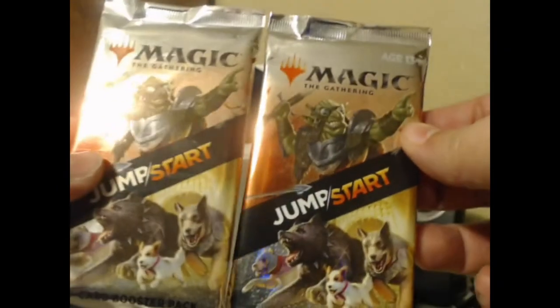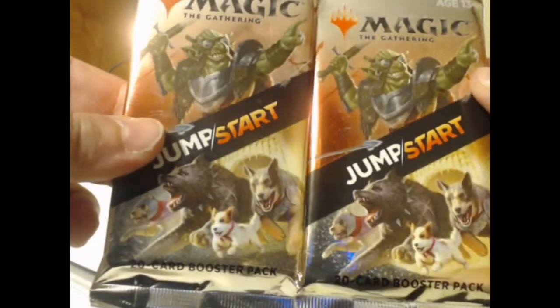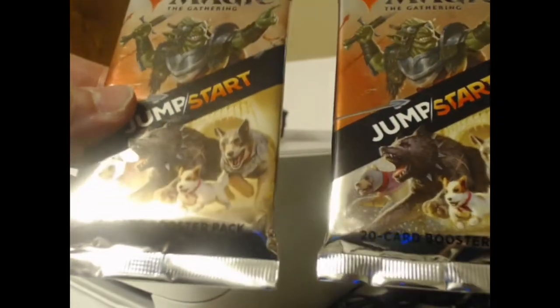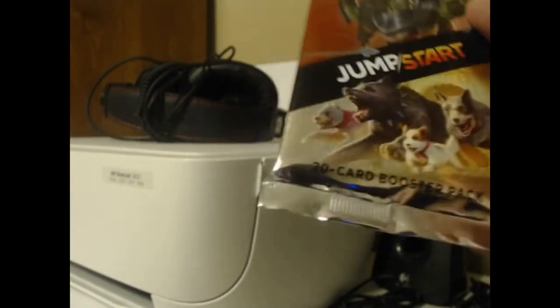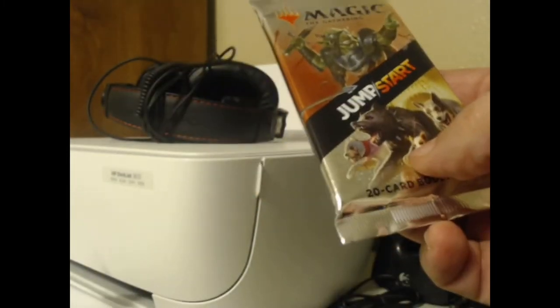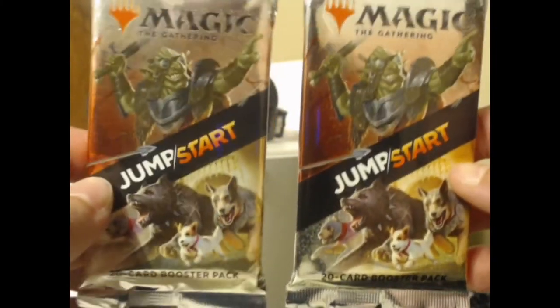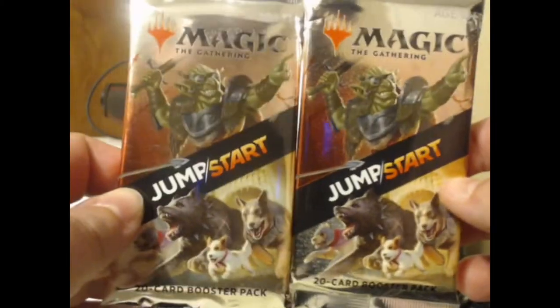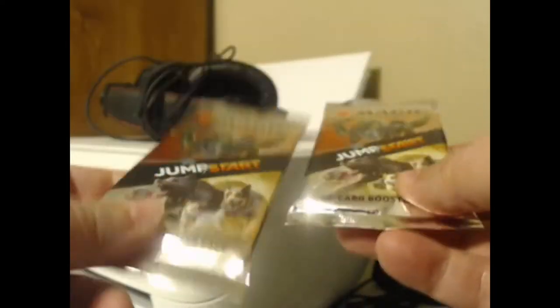We're gonna do two Jumpstart packs, because that is the way God, or Wizards of the Coast, or whoever, intended it. With Jumpstart, packs come with 20 cards apiece, and the idea — in case you're not familiar — is you take two packs and combine the contents into one ready-to-play deck. You just take whatever's in the two packs, mash them together, and that's it. You play with whatever you get out of the two packs.